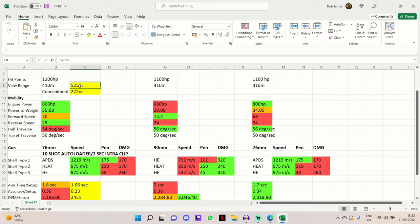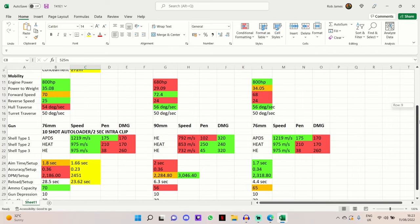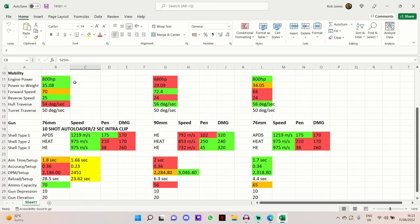The items covered in yellow in the Excel spreadsheet are the updated stats with my commander and equipment setup. The engine power is joint best in class with the T41E1 at 800 horsepower, tied with the M41 Walker Bulldog and leaving the M41B Brazilian Bulldog behind. It also has the best power-to-weight ratio in this comparison at 35.08.